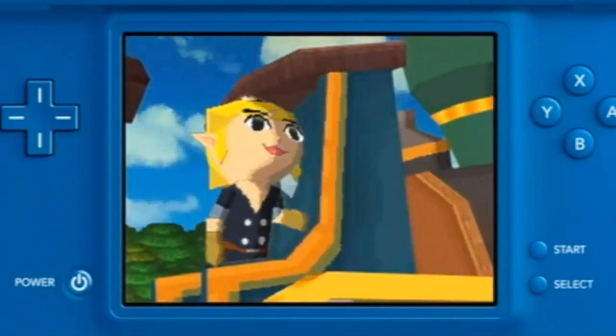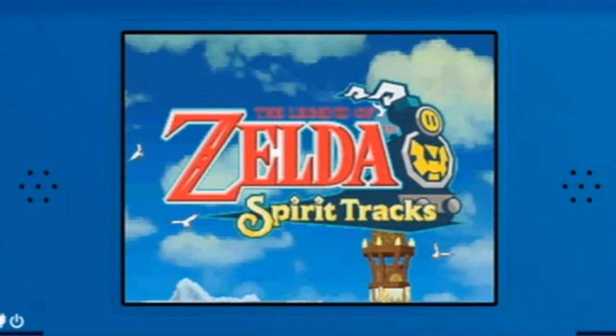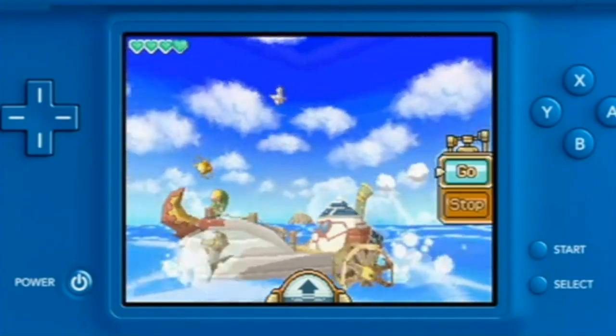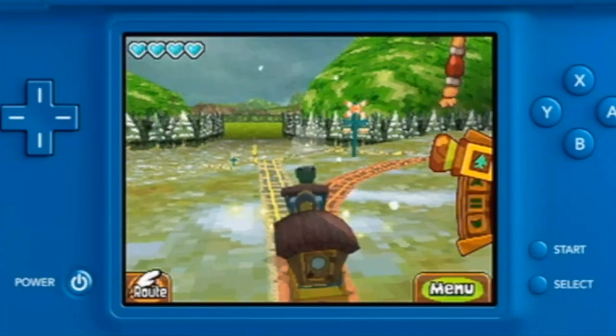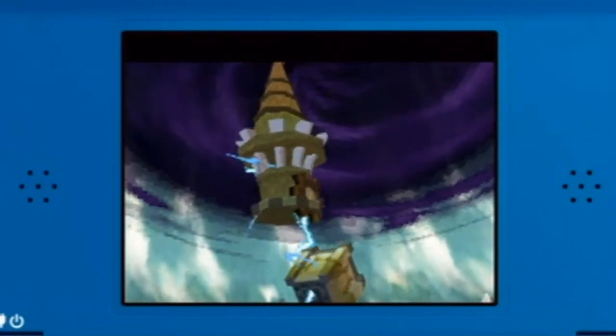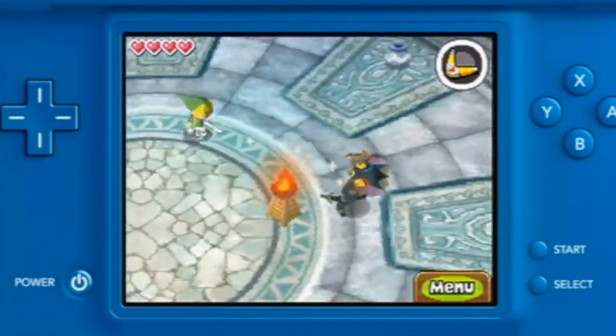Link has a pretty impressive resume — he's been an apprentice blacksmith, a horse wrangler, and a pirate. And in The Legend of Zelda Spirit Tracks, he can add engineer to that list. Spirit Tracks is the second Legend of Zelda game made exclusively for the Nintendo DS system, set about 100 years after The Legend of Zelda Phantom Hourglass. Instead of using a steamboat to get around the Great Sea, Link uses a train to navigate New Hyrule. When Zelda's body is kidnapped as part of a plot to free the Demon King, her spirit is left behind.